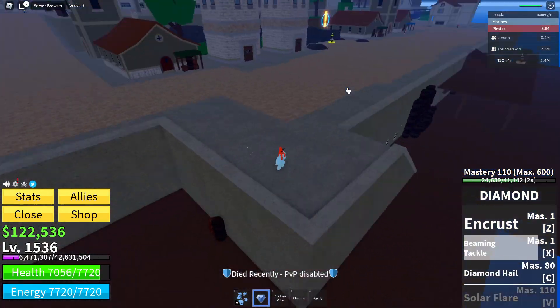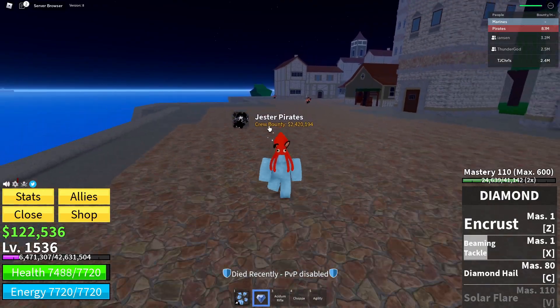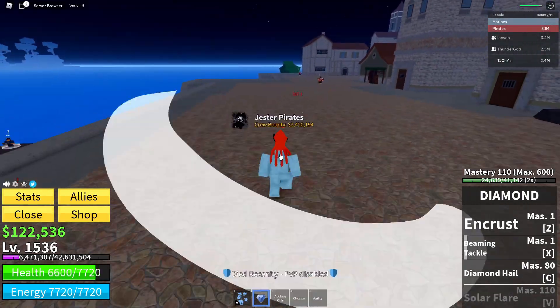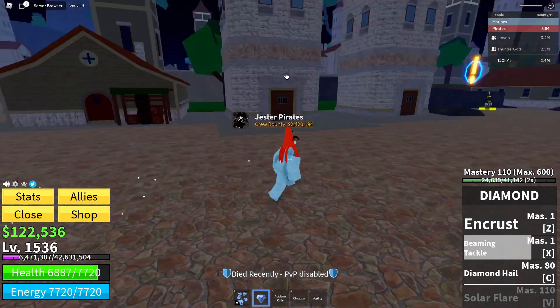As you guys can see, Beaming Tackle knocks the opponent very far — it pushes them a good distance. It's actually a pretty cool move; you can land some combos with that as well. We'll use it one more time — bam, pushes them very far.